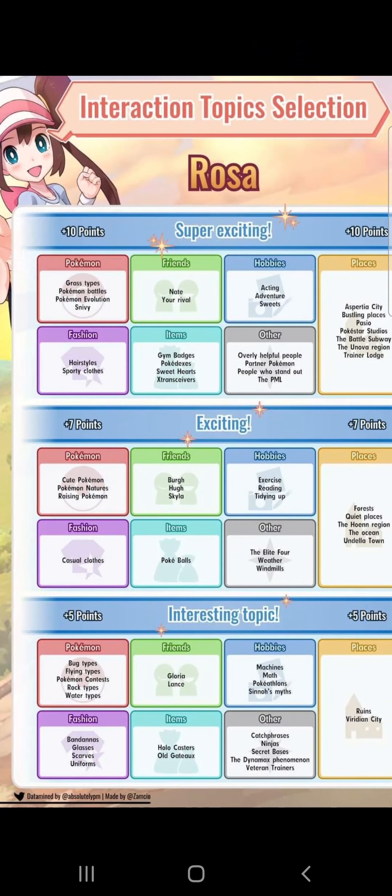We really want to be focusing on the 10 pointers where we can. We don't want to be going for Max Vibes too early. Max Vibes are when you have enough hot topics chosen, which prevent attention loss and you're guaranteed two extra turns.